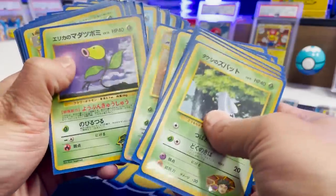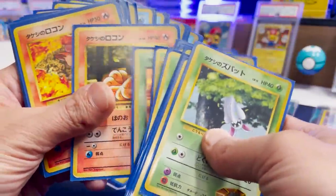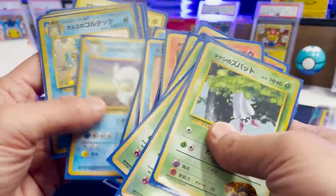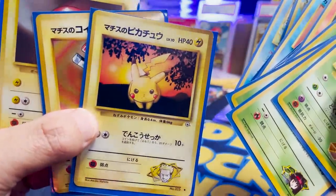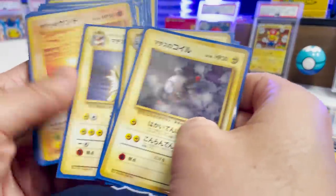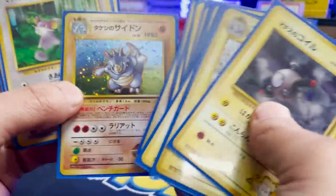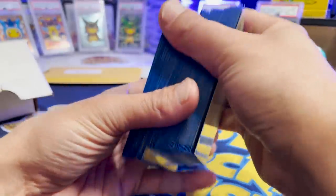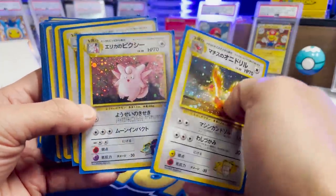Look at this — wow, Scyther! I don't know what the conditions are on these, but we have these interesting sleeves. This is gorgeous. Look at that Pikachu right there — Lieutenant Surge's Pikachu. Look at that Jolteon. This is so cool. Wow, in a mystery box — I definitely was not expecting a complete set of something, let alone a Japanese set.